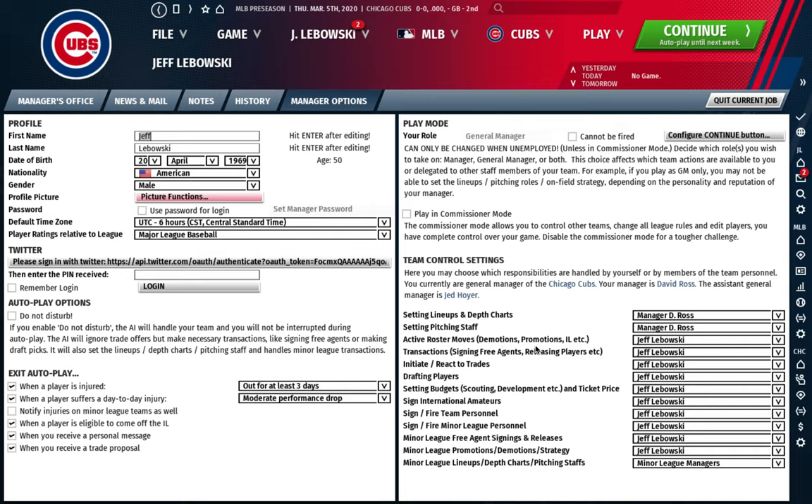You're going to want to manage your demotions, promotions, and injured list yourself rather than letting the AI do transactions. Signing free agents, releasing players, and trades are two of the more fun things to do as general manager — leave those selected to you. Setting budgets is a personal preference, but I consider it important. Signing international amateurs can be important, but if it's too much while learning, let your assistant GM handle it.